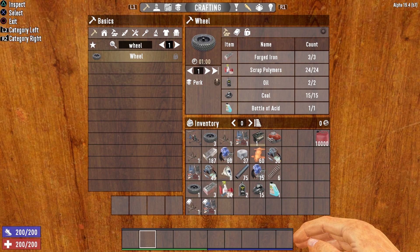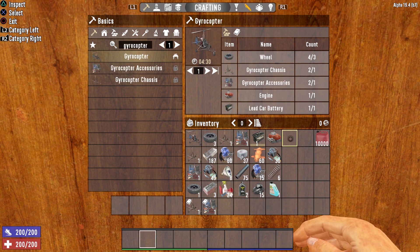You'll need to craft 3 wheels for the gyrocopter. Keep in mind the recipes I've given do not account for the 33% discount you receive by putting points into Grease Monkey. The gyrocopter also requires one engine and one lead car battery. Importantly, the quality of battery you use does not matter — quality 1 or quality 6 makes no difference. Hold onto higher quality batteries for other things and use low quality batteries in your gyrocopter. The gyrocopter is a motorized vehicle, but it is actually rather fuel efficient, so your need for gasoline won't be as intense as other vehicles.